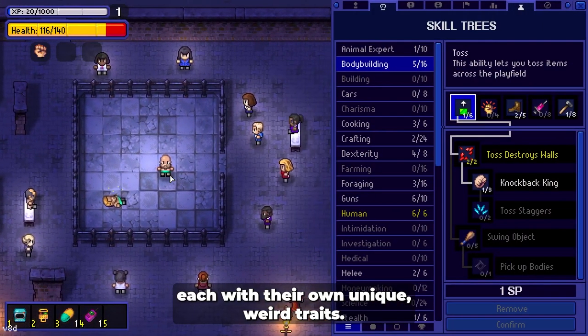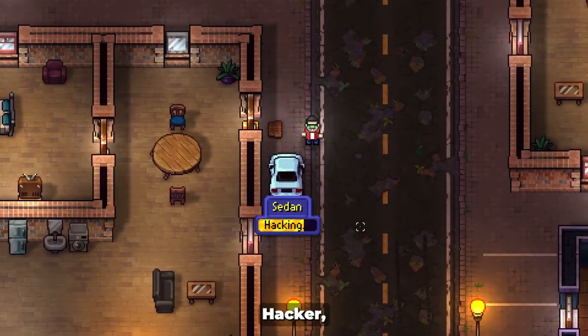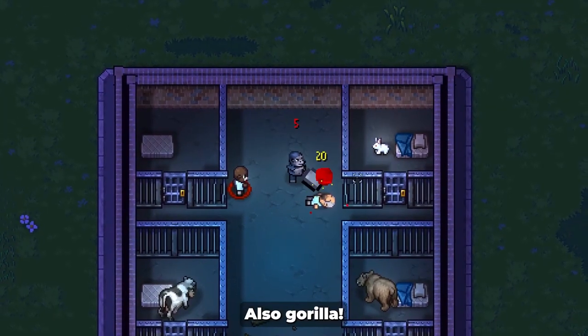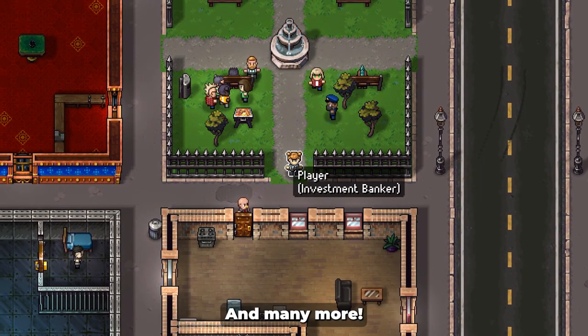each with their own unique, weird traits. Take a look at these glorious bastards: Hacker, Chef, Cultist, Wrestler, Detective, Ninja, also Gorilla, and Werewolf, and Investment Banker? And many more!